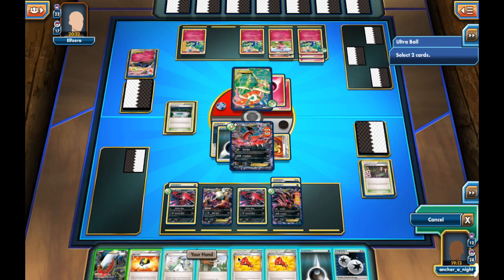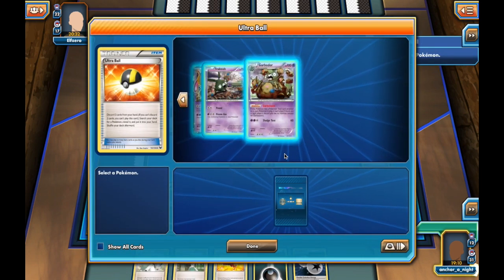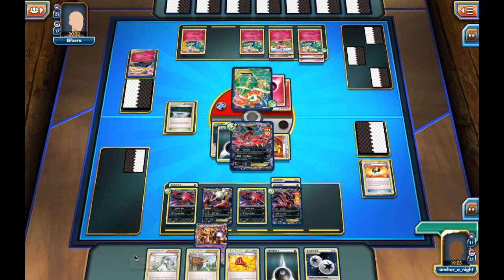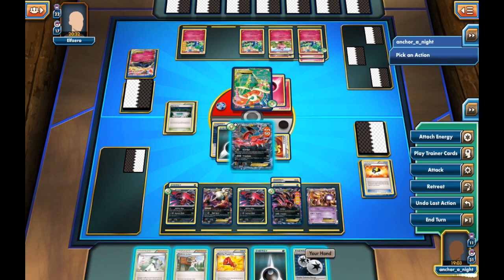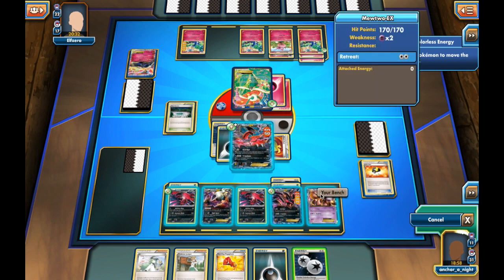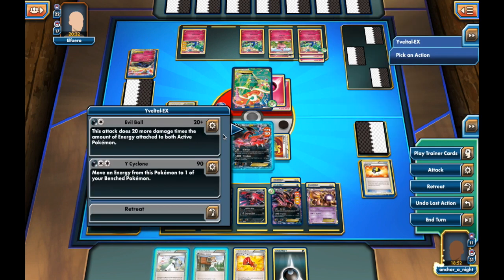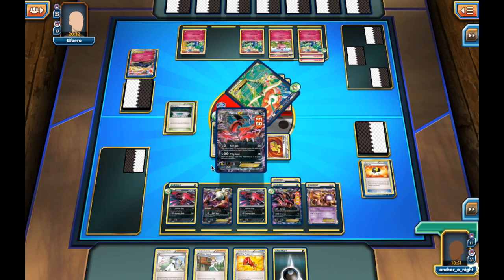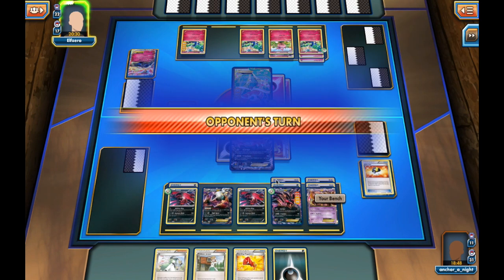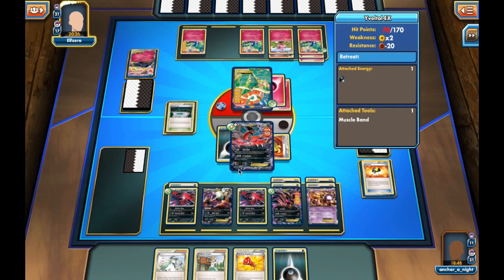Going into my turn, I Ultra Ball — discarding a Darkrai and a Sycamore's Megaphone — to bring out Mewtwo. Mewtwo has the advantage of not being affected by Resistance. I put it down, attach a DCE onto it, and then move energy using Y-Cyclone onto the benched Mewtwo, preparing it for an attack. Y-Cyclone for 90 — not close enough for the knockout — but I have Mewtwo waiting to hopefully take the win.